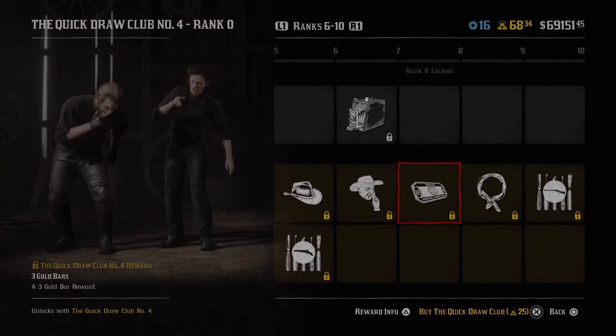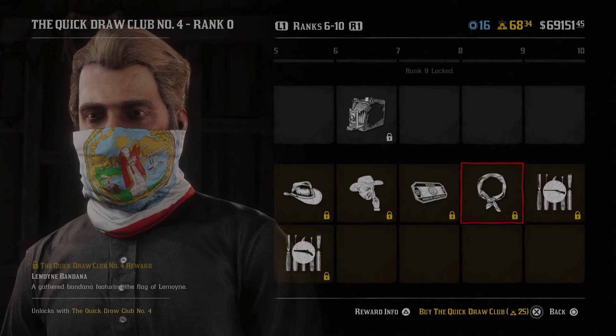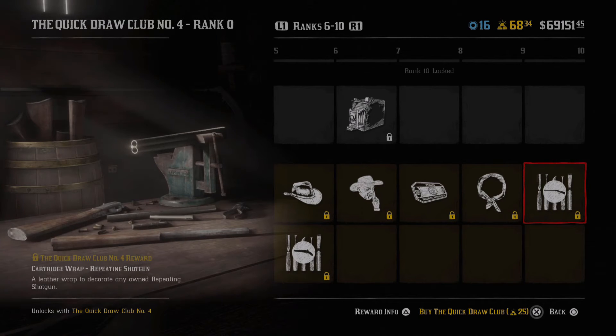Then we get three gold bars, which is obviously paying you back for buying the pass. Moving over we have the Lemoine bandana, which looks pretty awesome - I have to check those out, I don't really use these either to be honest, but they can go cool with some outfits. Then we have another cartridge wrap after that for the repeating shotgun, so if you're into those you might want to check them out.